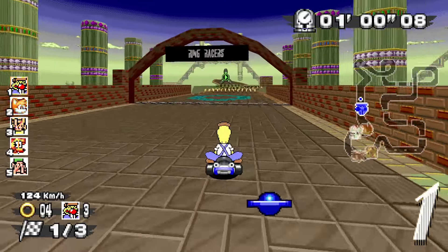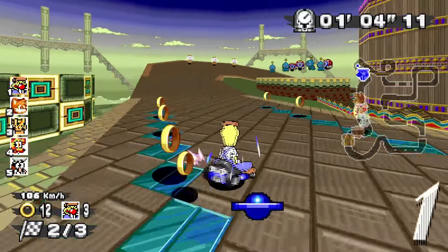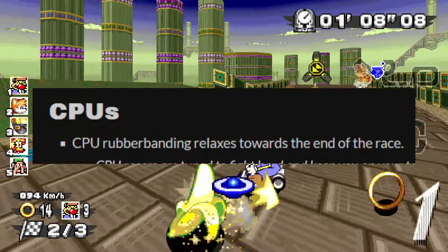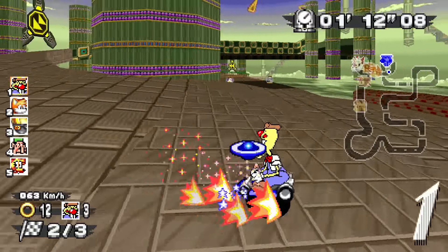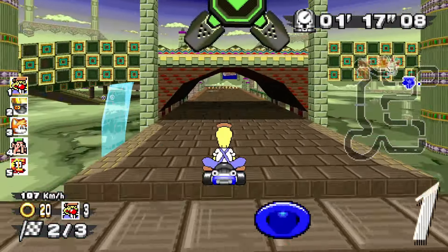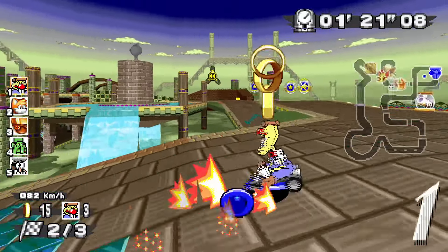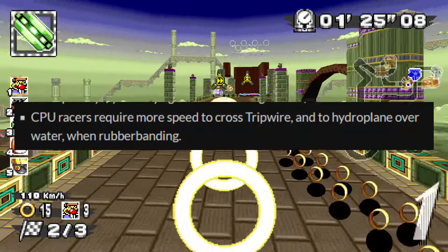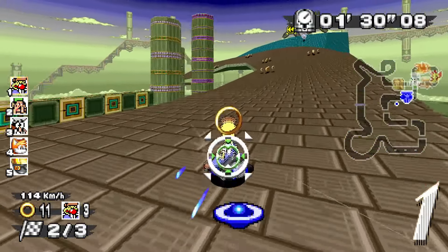I want to first mention the CPU adjustments. These are the most important to me personally. First off, CPU rubberbanding relaxes towards the end of the race. That is very good — it means that if you wish to bank 20 rings for the ring bonus, that is now much more likely to happen. Perfect change. CPU racers also require more speed to cross tripwires and to hydroplane over water when rubberbanding. That is definitely good.